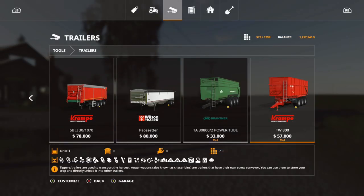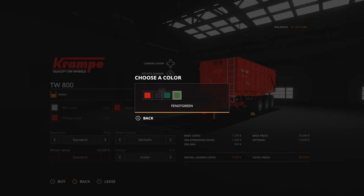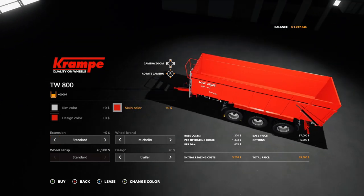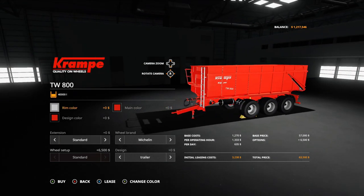Welcome back. The first mod for the week is the Krimpy TW800. It's $57,000, 10 slots, holds up to 46,100 liters. Options include rim color — gray or finch red; design color — red, gray, green, or finch green; main color — red, green, or finch green. Extensions: standard at $40,000 or extended at $46,100. Tire brand options are Michelin or Nokian. Design has trailer. I can't navigate down for some reason — let me know if you guys are having the same problem too. There is the Krimpy TW800.